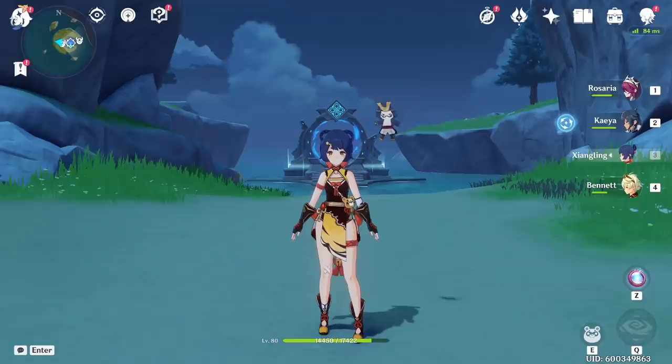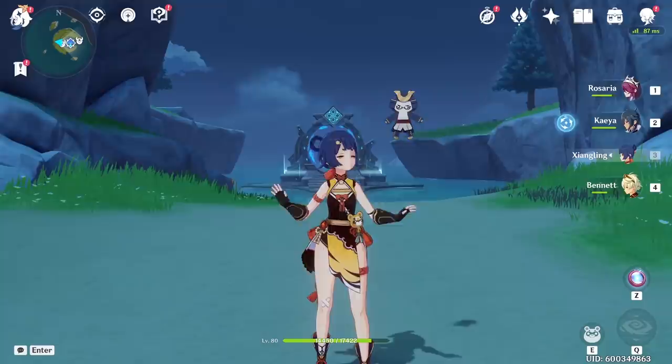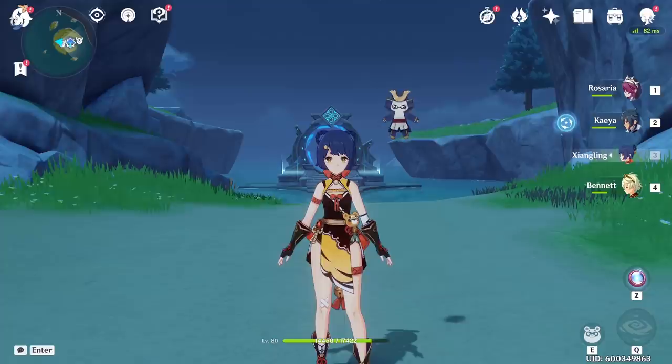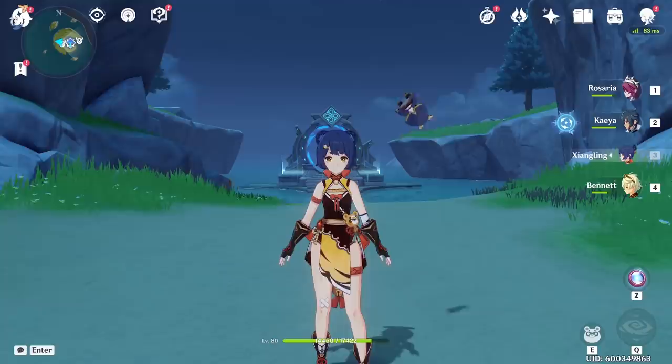Overall, this team is straightforward to play — just cast all your Elemental Skills and Bursts and you're done. This has been a basic rundown of the Reverse Melt Team. It's been viable since Rosaria first came out but was never really popularized. You'll see this team every time there's a 4-stars-only challenge, since it uses units very efficiently without requiring a Hydro or Anemo character. If you have a limited account, this is definitely a team you need to try — powerful with only 4-star characters, and it doesn't use Sucrose or Xingqiu.